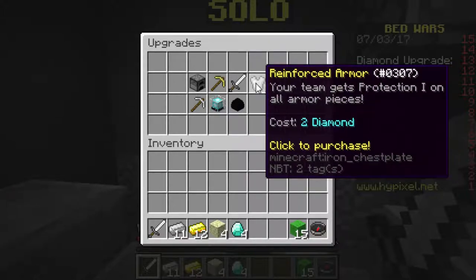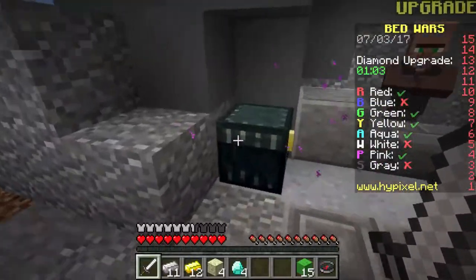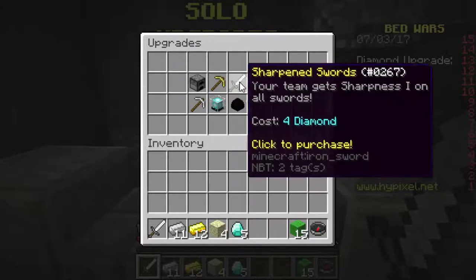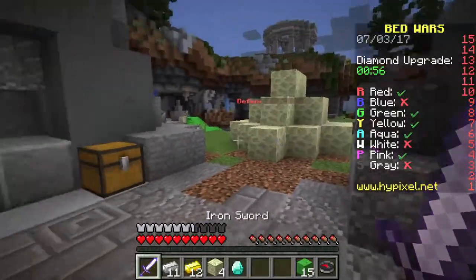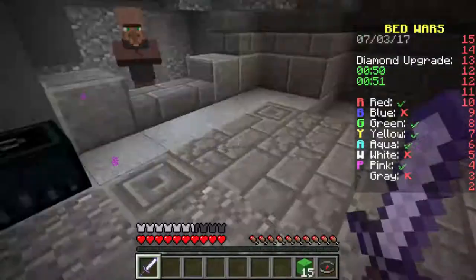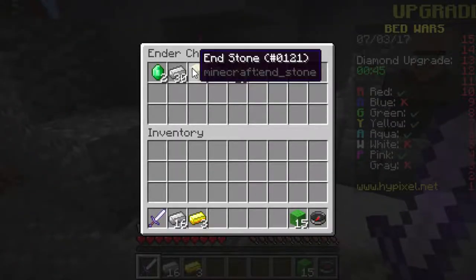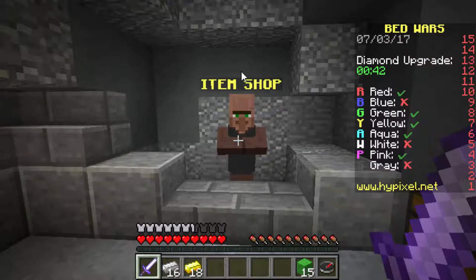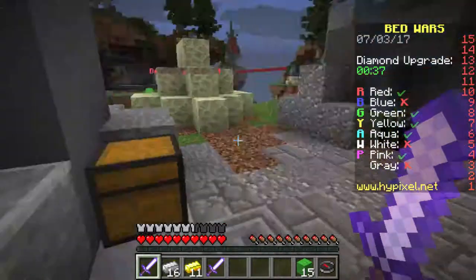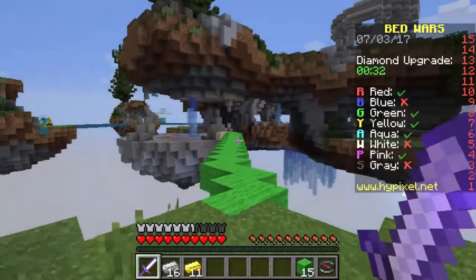Reinforced armor is only two diamonds. Or should I get sharpened? Wait, I think that I have enough for both - just diamonds. Yes, I do have enough for both. Nice. Alright, so I'm gonna grab the reinforced armor and the sharpened swords. And we are looking pretty dang good, guys. I'm gonna buy one more iron sword just in case I end up dying. I really don't want to have to just farm gold and wait. So I'm just gonna grab another iron sword, which already comes with sharpness. And I'm just gonna shove that in my ender chest.